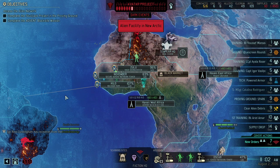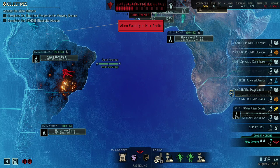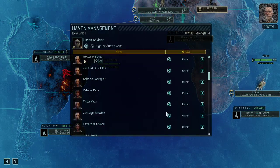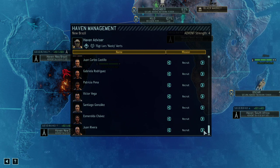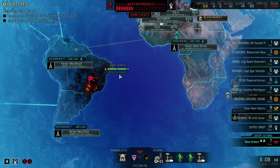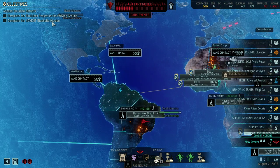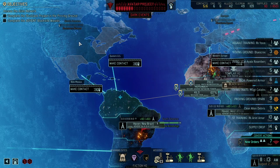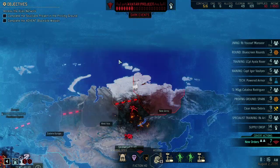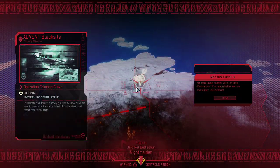Good, we got a couple of rookies available for recruitment — once I get some more funds we're going to recruit them. We want to set back the aliens' work on the Avatar project and should hit one of their facilities as soon as possible. The problem is there is a facility in New Arctic. In order to find it you need to at least contact the region. There is also an alien base there which we can raid, but we need to find it first — you need to go there and basically scan for it very intensively.